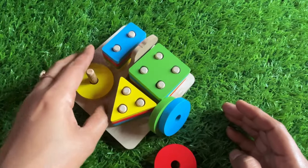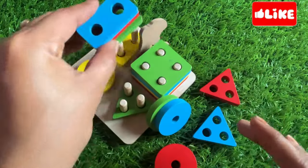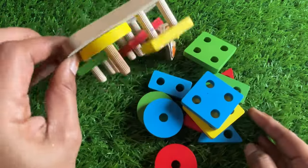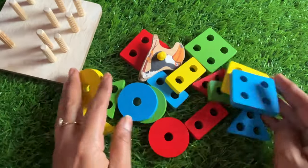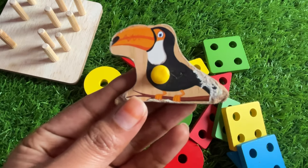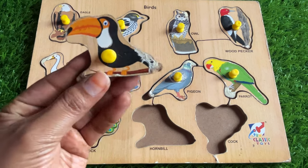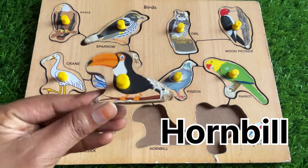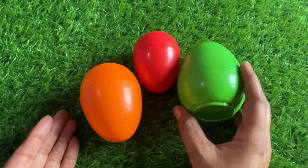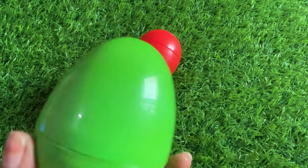Now we have a shape board in different colors. It's a circle, it's a triangle, triangle, rectangle, square — wow, so colorful! Oh great, we got our next bird! It's a hornbill — the name of this bird is hornbill. Let's place it right here!